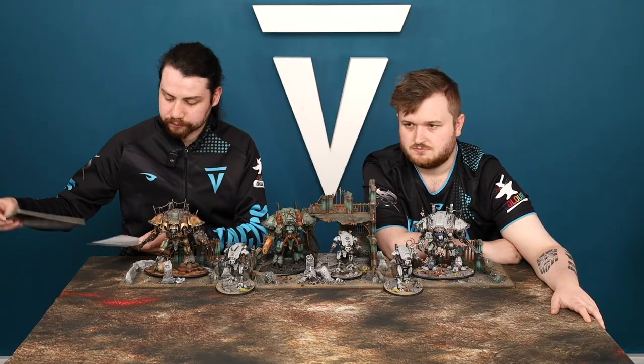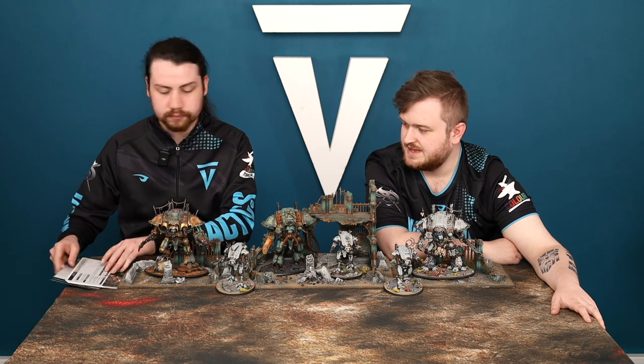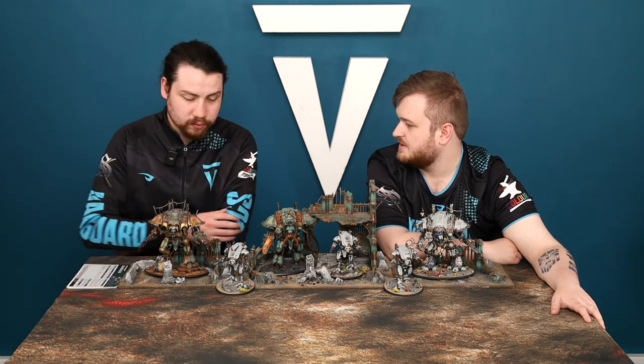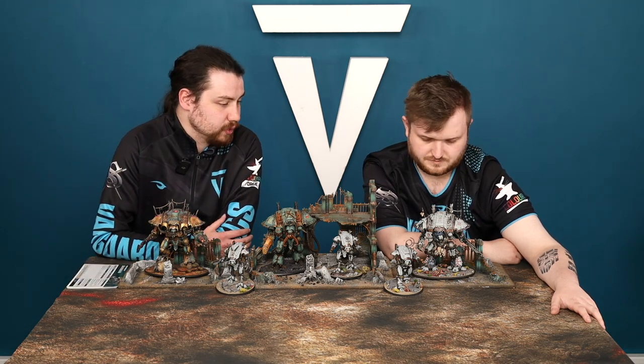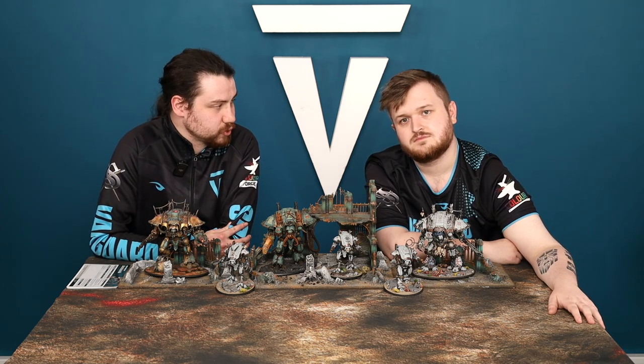The last stratagem, Diabolic Bulwark: one command point, used in your shooting phase after being targeted. Select your Chaos Knight and it has a 4+ invulnerable save against ranged attacks until the end of the phase. Fairly standard, but all these stratagems are fantastic — and they're all one command point, which is how we like it.